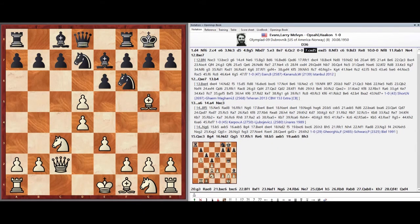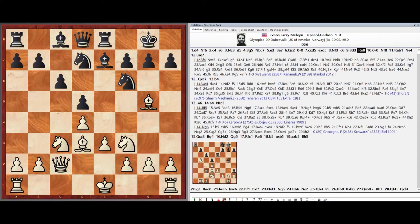Pawn takes d5, Pawn takes d5, Knight f3, Pawn c6, Bishop d3, Rook e8.